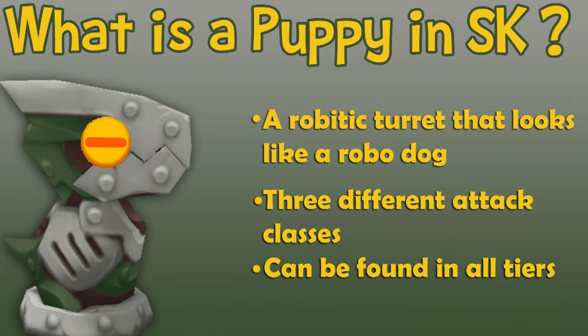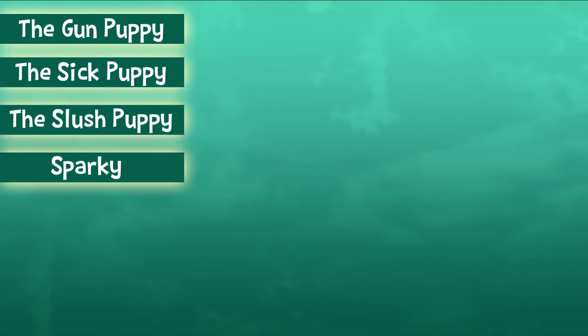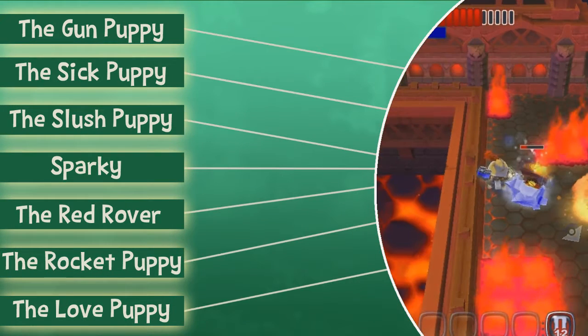There are many different types of puppies and the most basic is the standard gun puppy, then there's the sick puppy, the slush puppy, Sparky, the Red Rover, the rocket puppy, and the love puppy. And we're going to be taking a closer look at each one of these.